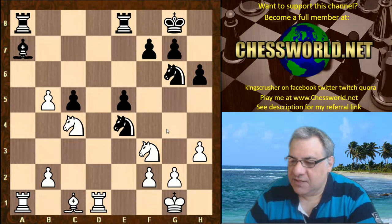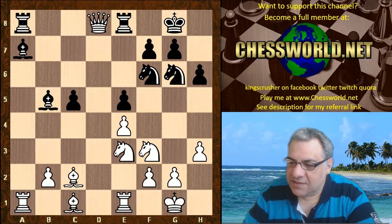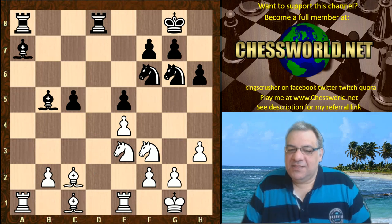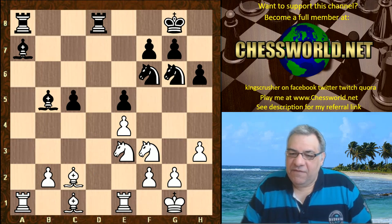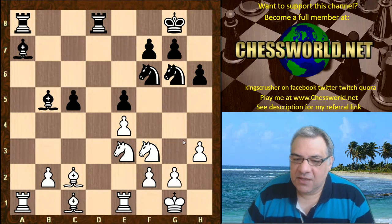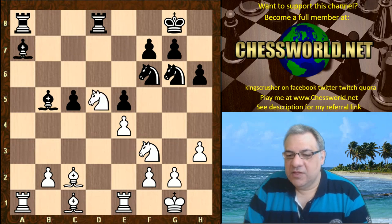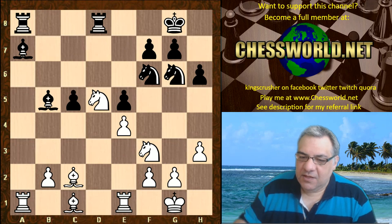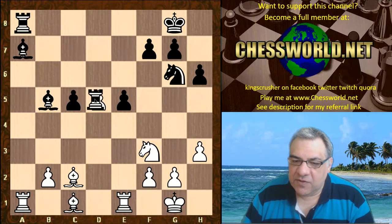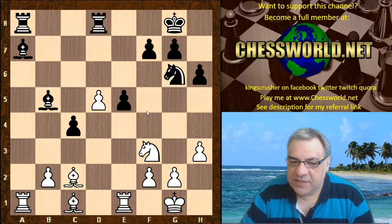So we have Bishop takes b5 here, Queen takes, Rook e takes — and now yes, this reminds me of a key instructive game in 'Simple Chess', because now this Knight outpost is used: Nd5. Knight takes d5, e takes — this pawn is immune; if Rook takes, then there's Bishop e4.